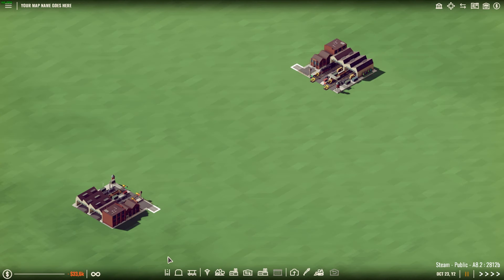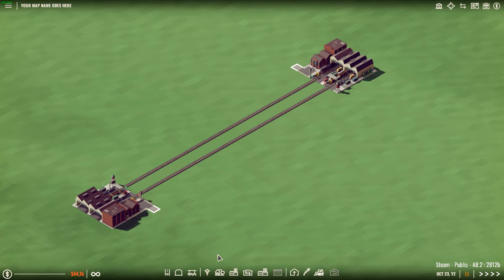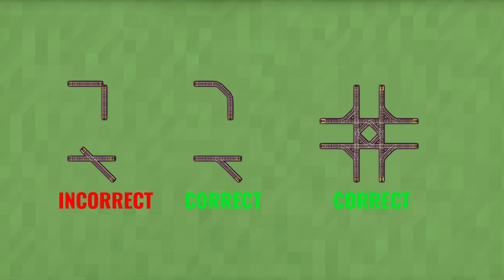To set up a connection between two train terminals you'll need to connect them with tracks. Both exits need to be connected. It's also important that the tracks don't make sharp turns and are properly connected. Here are some examples of valid and invalid connections.